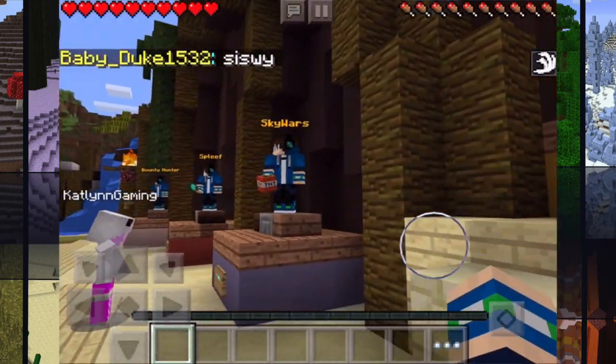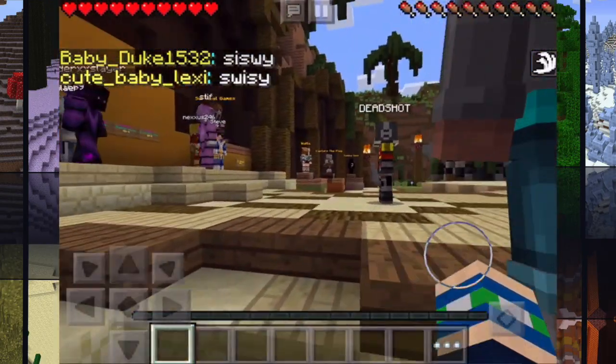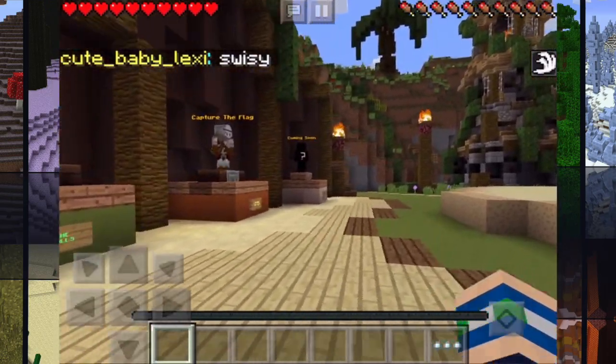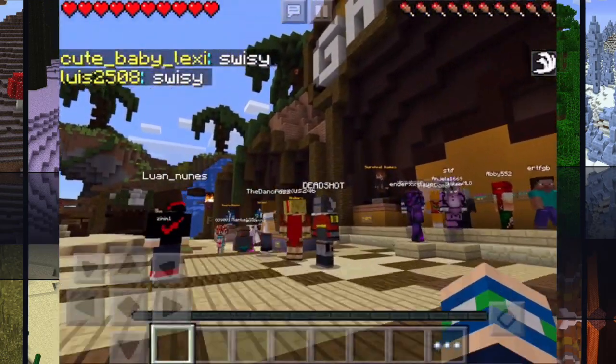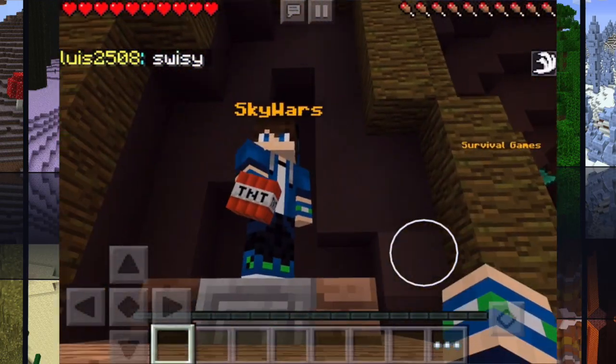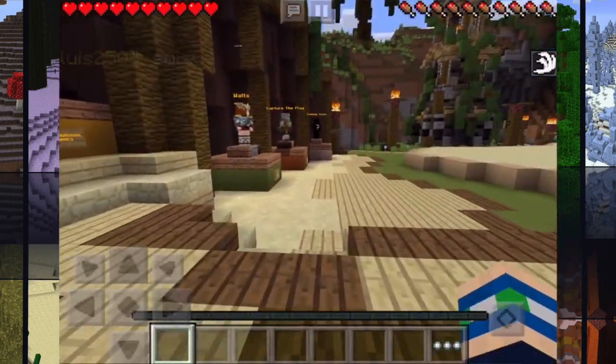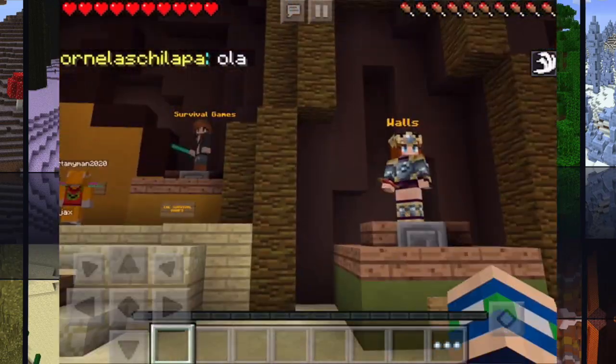The available game modes are Survival Games, Sky Wars, Spleef, Bounty Hunter (coming soon), the Walls, Capture the Flag, and another one coming soon. You can sometimes see the invalid skin bug here, where it shows your skin instead of the set skin, but Walls and Capture the Flag seem to be completely fine.